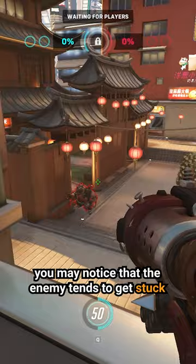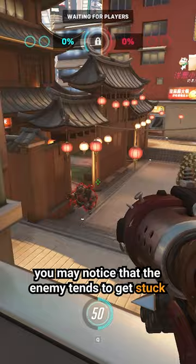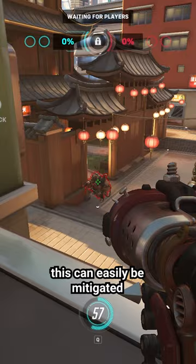If you happen to be on the high ground while hooking someone, you may notice that the enemy tends to get stuck under the ledge and drops down to safety below. This can easily be mitigated by adding a jump mid-hook, which will bring them right to you.